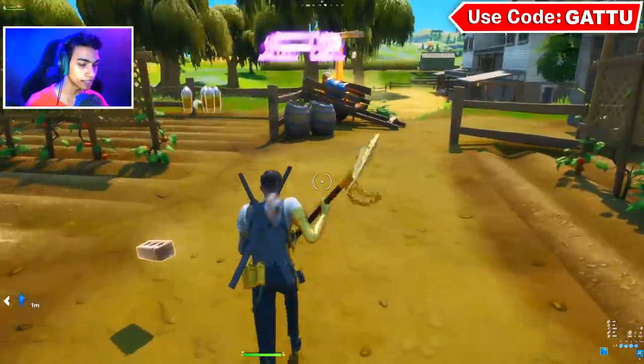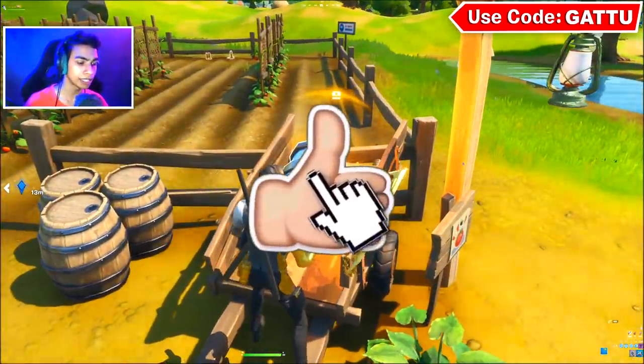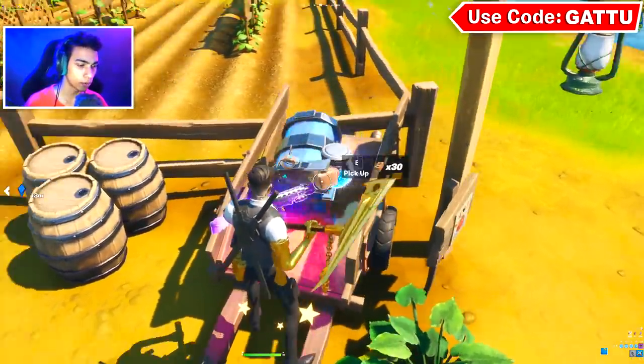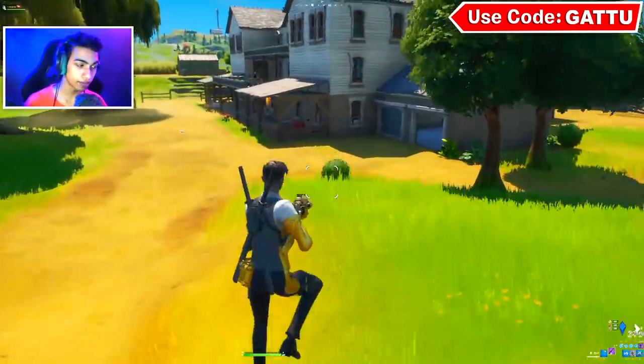Drop a like in the next five seconds and you'll be lucky just like me and you will get yourself a legendary chest in Fortnite. You can simply just go ahead and open it, because obviously in Team Rumble we can actually get ourselves a ton of good loot.